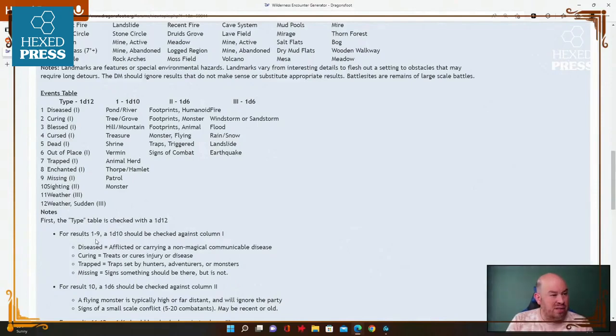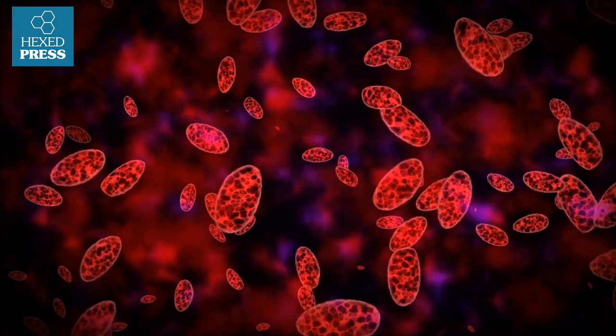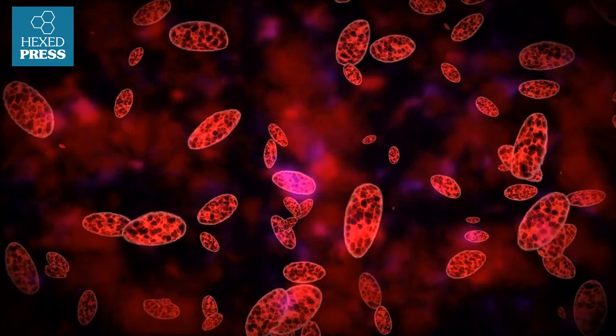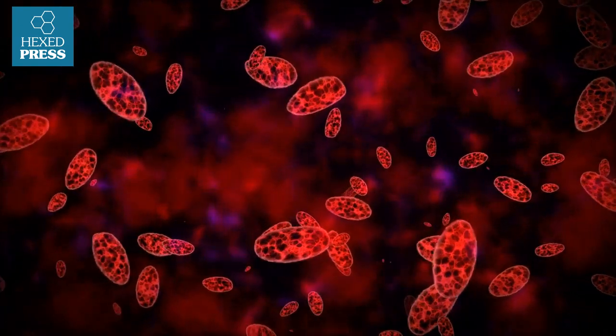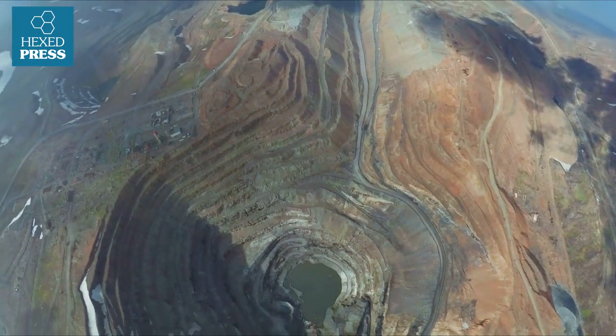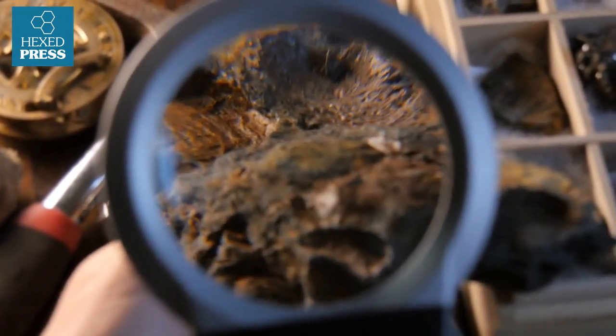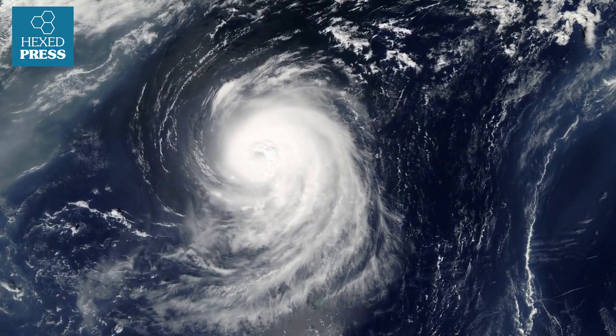If you get one of the first nine results you roll a d10. If you get 'diseased' it means afflicted or carrying a non-magical communicable disease. 'Curing' means something treats or cures injuries or diseases. 'Trapped' means there's a trap set by hunters, adventurers, or monsters. 'Missing' means something that should be there isn't — maybe a depression in the ground where a stone once sat, and you wonder what used to be there. Roll 10 for a sighting, 11 or 12 for weather.